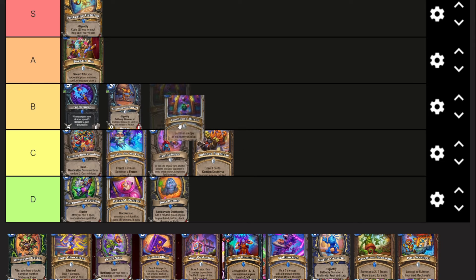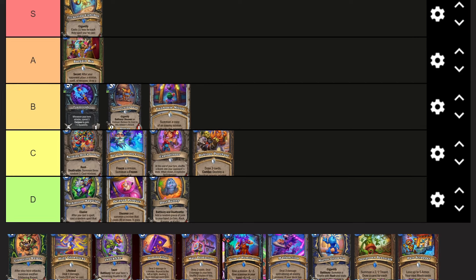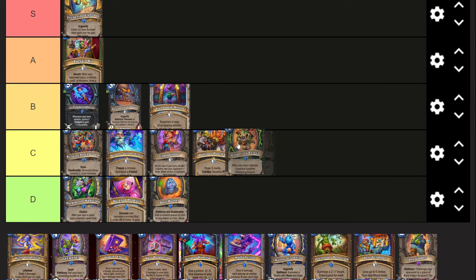Funhouse Mirror - summon a copy of an enemy minion that attacks the original. I think it's a B tier card. You would run this in Shadow Priest - it's really good at killing giants. The other option for killing giants is Burns, but that's a holy spell; Funhouse Mirror is a shadow spell. It can steal Titans which is very useful in later game scenarios. I think this card is quite decent, B tier is a good placement for it.